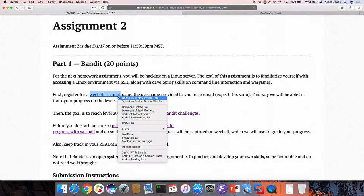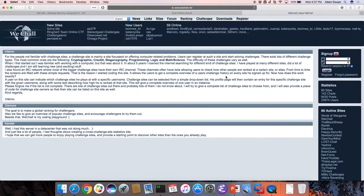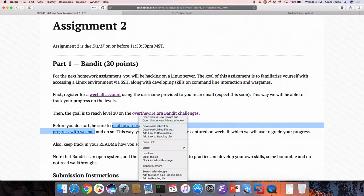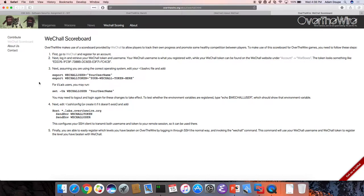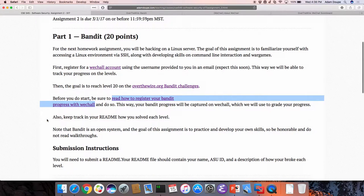To track you with this, we are going to use Weechall, which is a site that keeps track of how people are doing across all different kinds of challenges. In the next day, we're going to email each of you individually with a random user ID. You'll sign up to this website with that user ID, and set up your Over the Wire account so that when you break a level on Over the Wire, it will post onto your Weechall account. That way we can check and make sure you're actually breaking all levels — that's how we'll be grading you and following your progress. At the deadline, we'll pull down where everybody was and how many levels they broke, and that will be your score for that part.